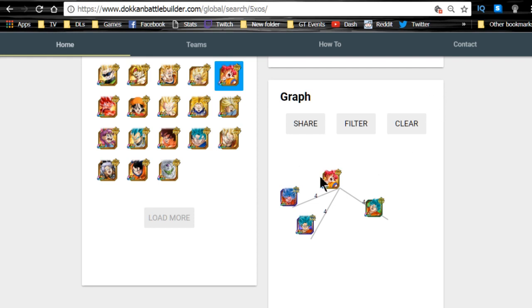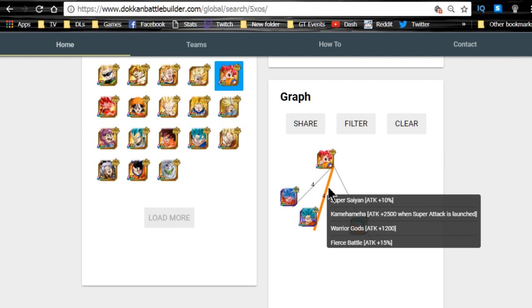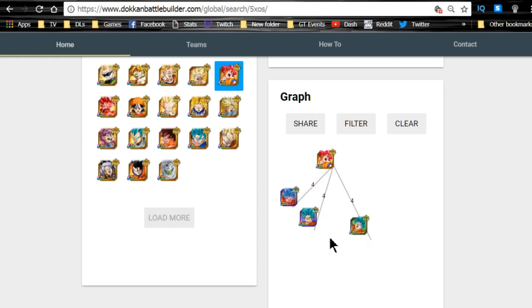For team building with the physical GodKu, on a mono heroes team he links very well with the Super Saiyan Blue Gokus - the Kaioken Goku, the agility Goku, and the technique Goku. They all share the same link skills: Super Saiyan, Kamehameha, Warrior Gods, and Fierce Battle - essentially all attack buffs. He gives about 25 percent attack from link skills alone - Warrior Gods is attack plus 1200 and Kamehameha plus 2500, so that's 3700 flat plus 25 percent. Overall not bad on a mono heroes team.